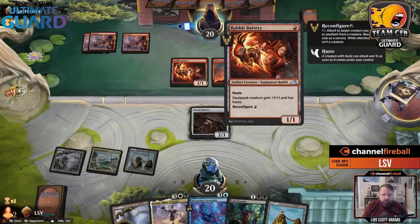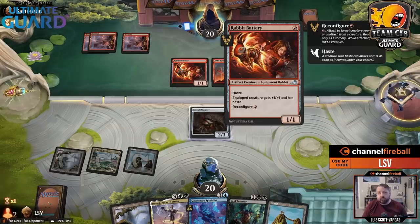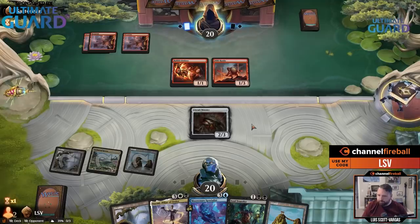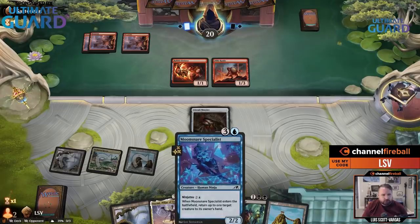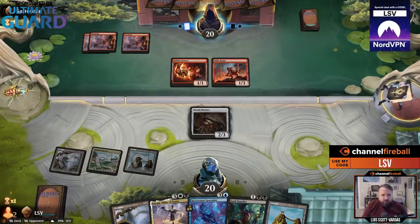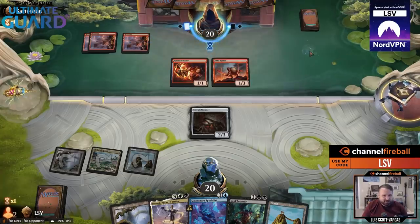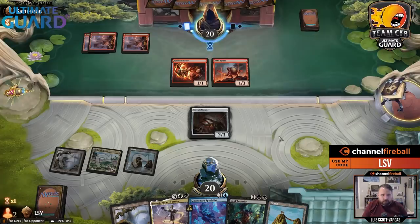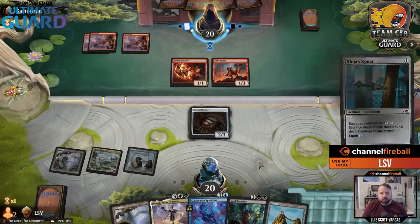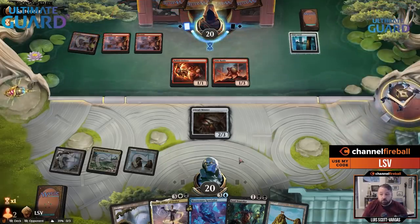This is a constructed-level card to me. How many Moonsnare Specialists? This card gets better in multiples. I'm not sure about the one-mana Lucky Offering that kills a three-cost or less creature. Oh, Ninja's Kunai — you're gonna kill my Circuit Mender? I can live with that.